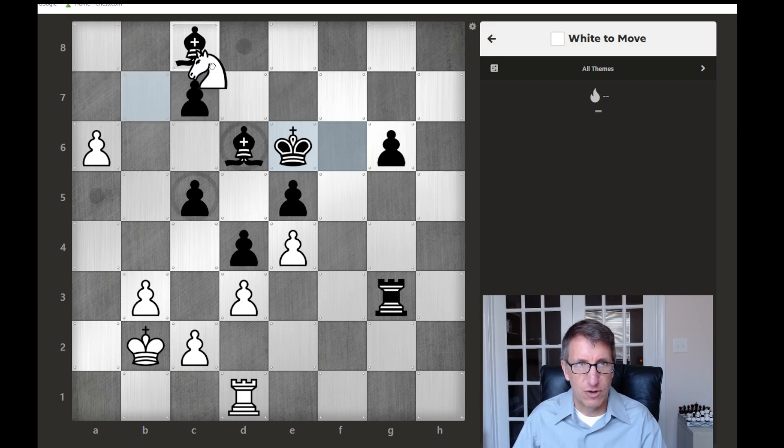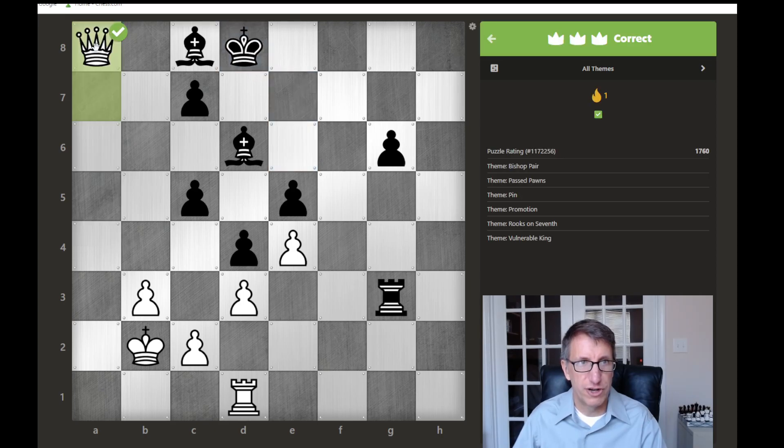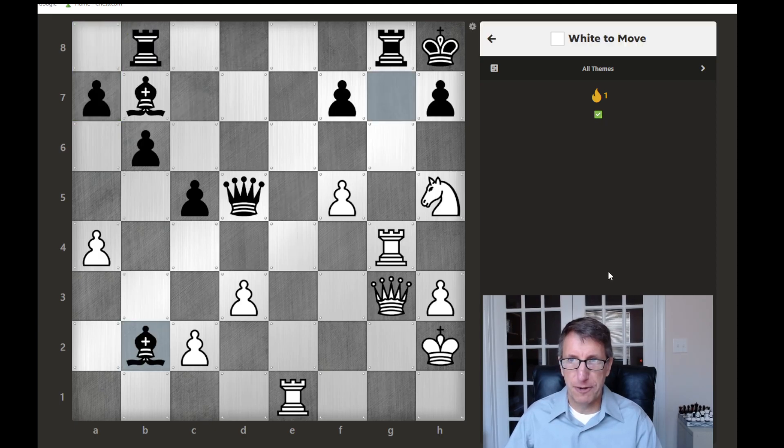We're going to go here checking the king, then march this pawn up the board and promote. Check — then we can just move the pawn up the board and gain a queen. That was a 1760-rated problem, hopefully you were able to figure it out. On to problem number two — a bishop has just zipped across the board here.